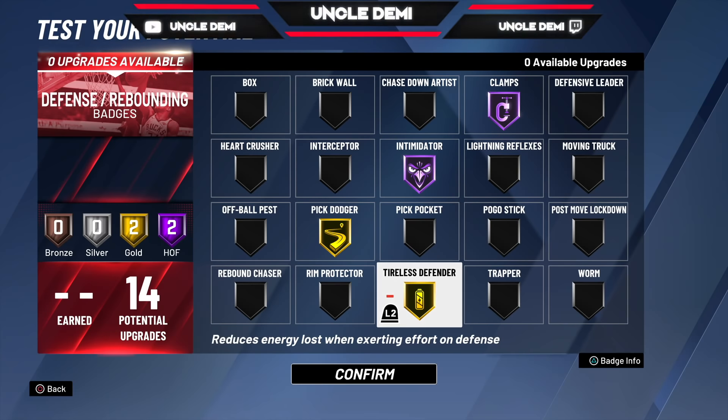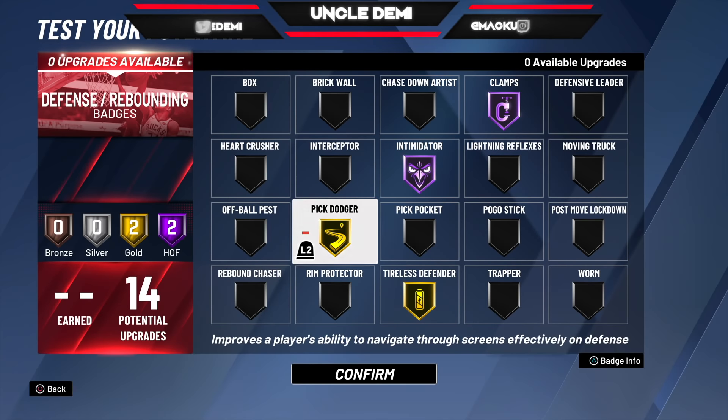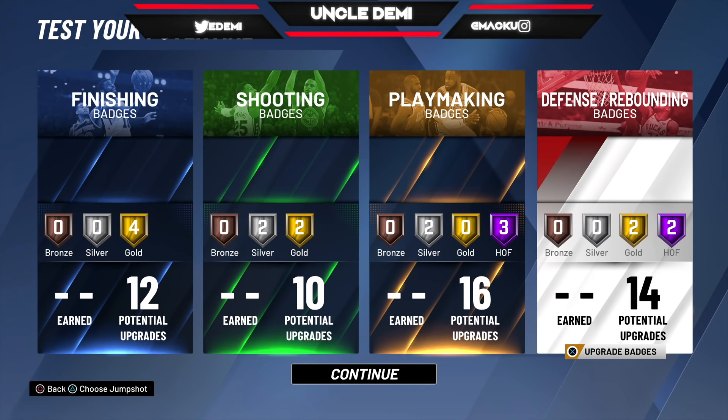You hit Legend on these builds — you could get pick dodger Hall of Fame, tireless defender Hall of Fame, rebound chaser Hall of Fame, and interceptor on silver. Since we're limited to what we have, just work it like that. Use your imagination, figure out how you play, and make it work for you. So there you have it — this is the slasher build. We got 52 badges with this build, and that's not bad at all. This is an extremely solid build.